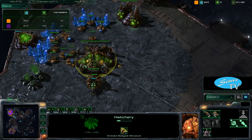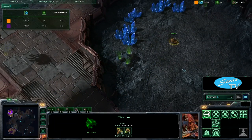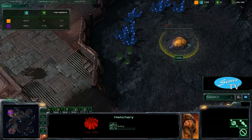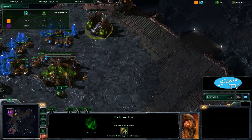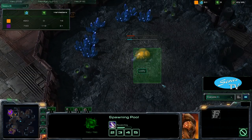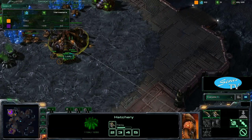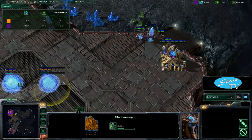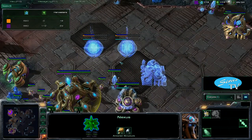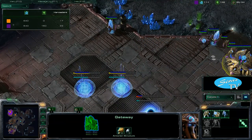Looky getting a couple more workers. Pretty much a standard build: you open with that 13 pool and the gas, get speedlings, take your workers off gas, focus on minerals, and then get your expansion at around 20 food — Looky got his at 21. From there you just build lings, defenses, and more drones until you feel safe with the expansion, then you start teching. Two more gateways going up for QWERTY — three gateways. So we are going to see a 4-gate build coming up.